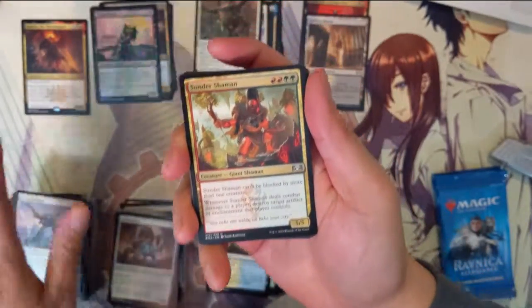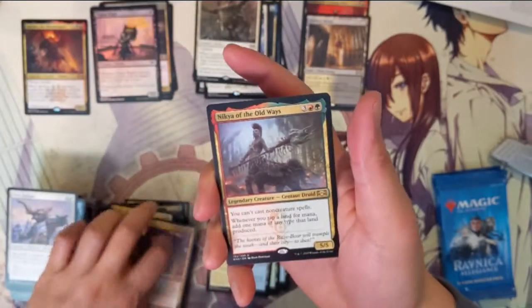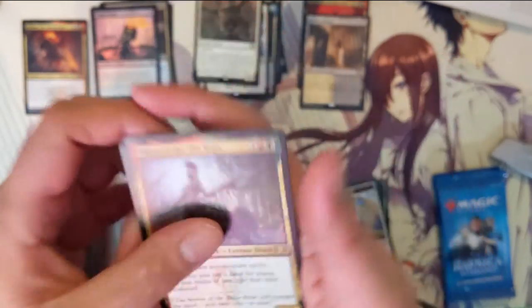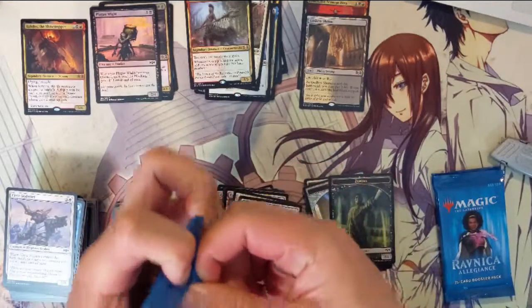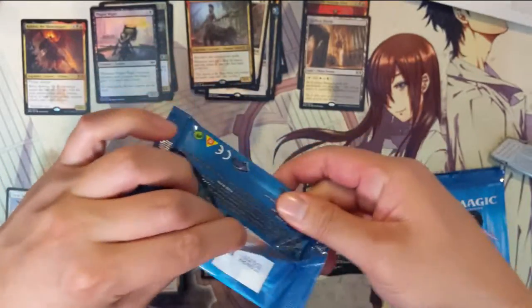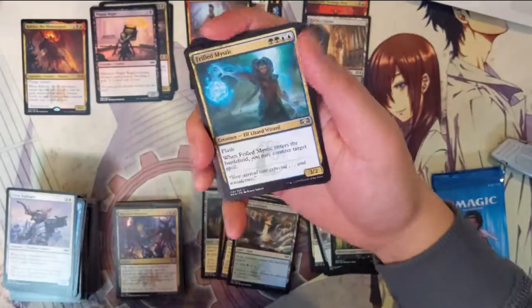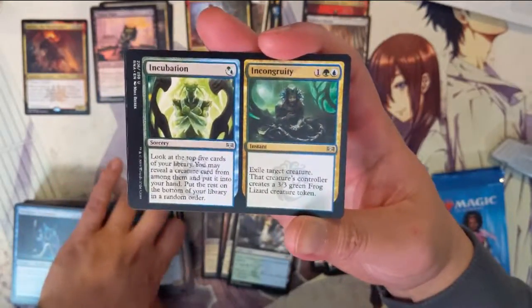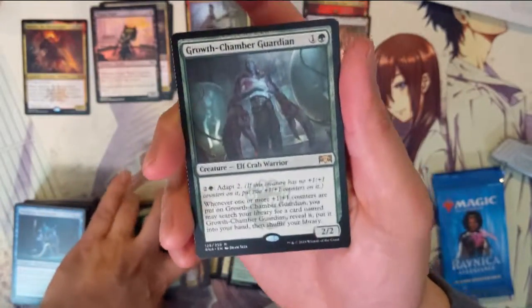Sunhome Shaman again, Eyes Everywhere, Macabre Mockery, and then Nikya of the Old Ways Guardian — pretty good.